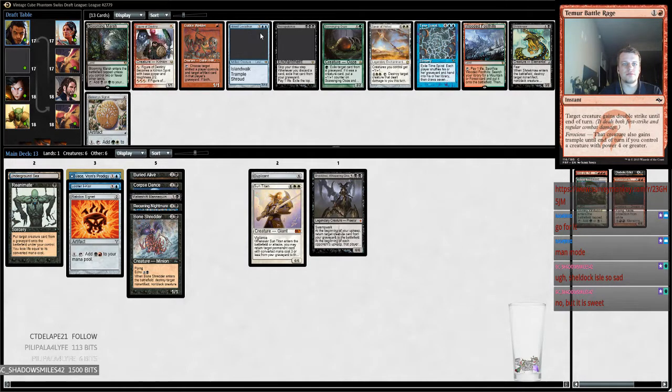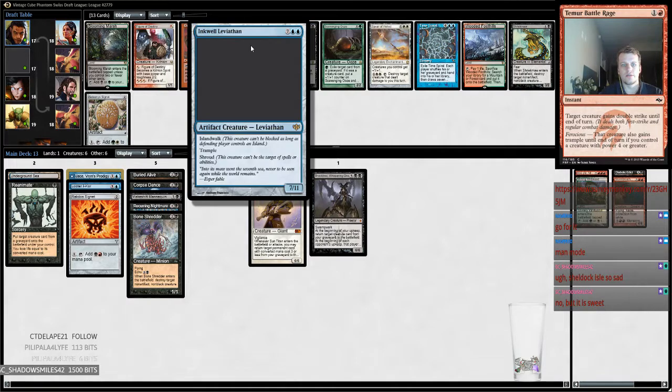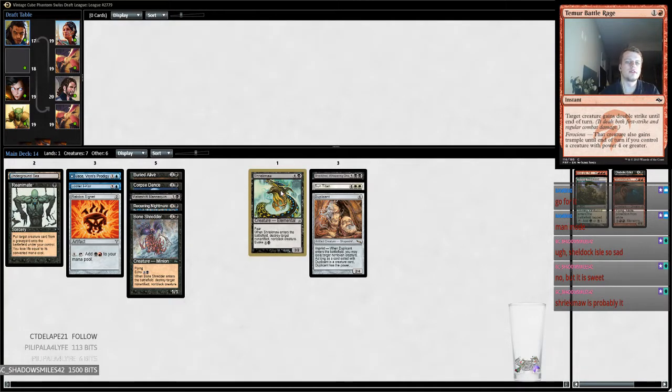We have a Signet, we have a Storm, Inkwell Leviathan. We also have Necropotence — whenever you discard a card, exile that card from your graveyard and pay one life. Necropotence is sweet but I'm not really sure it's what we're doing. Inkwell Leviathan's good — we kind of need a couple more fatties, so maybe we take Inkwell Leviathan. It's either that or Shriekmaw. Blooming Marsh is a consideration, signets are always good but this is kind of off-color. I think I want to take Shriekmaw.